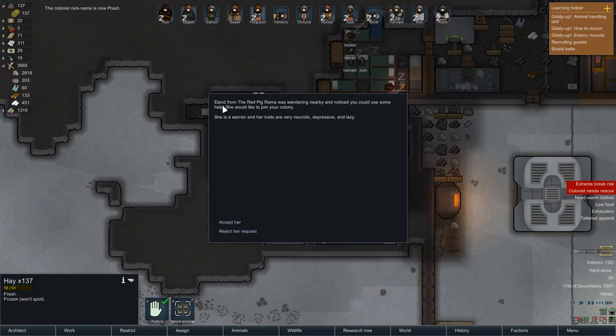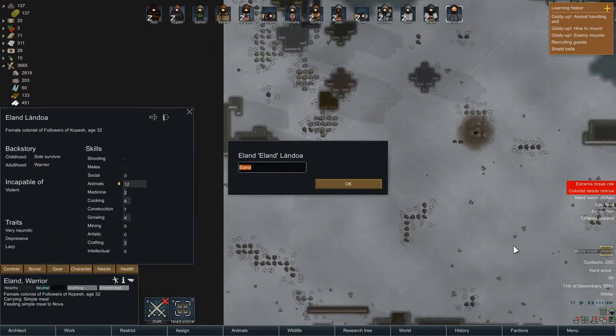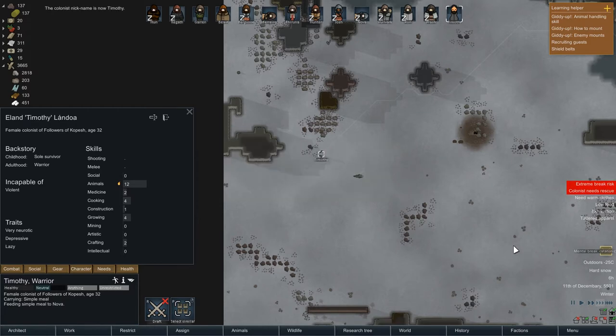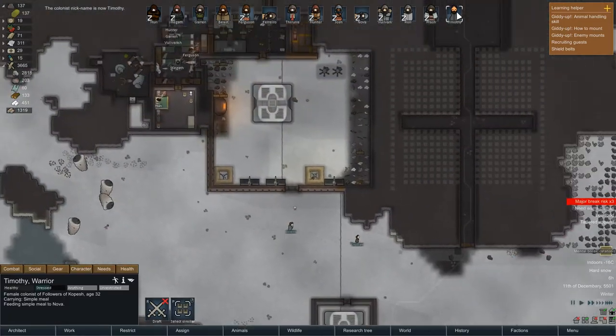New person — Elant! She's a warrior, very neurotic, depressive, and lazy. Oh God, you're gonna suck, Elant. But we're going to quickly rename you to — Timothy! Thanks Tim, there you go, Timothy. You're in the colony now. Wow, that's a mighty beard, lady.